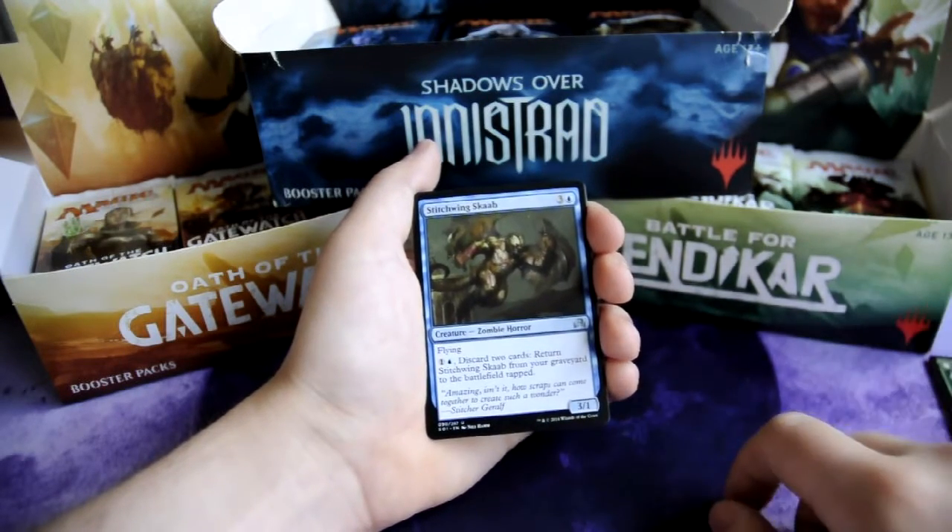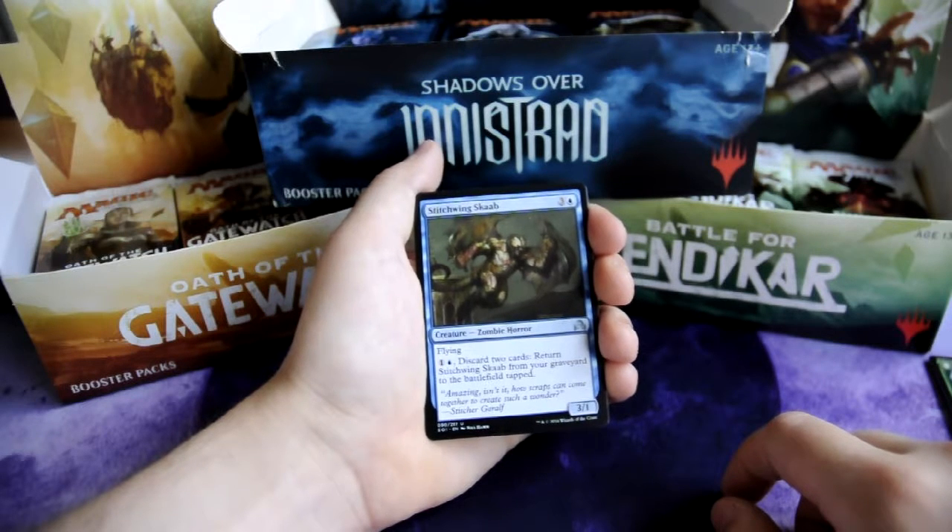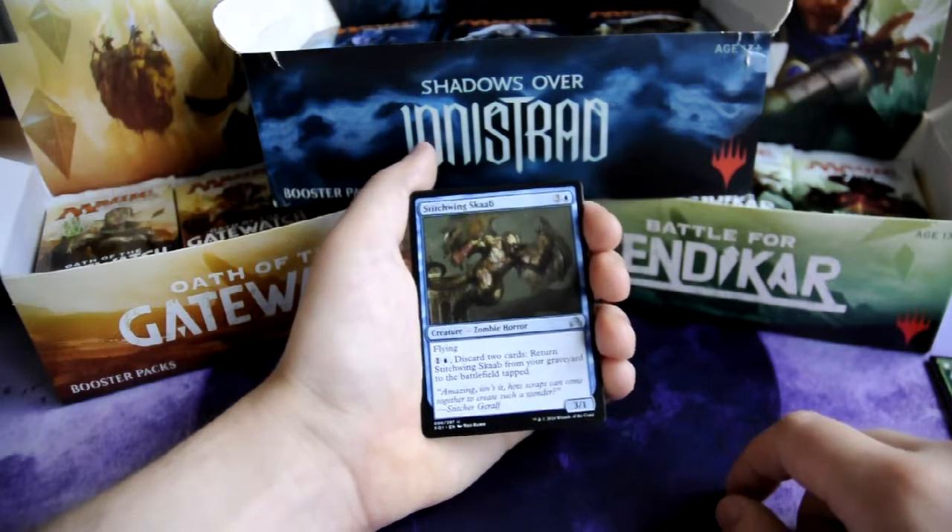Next card is Stitchwing Scalp, 3 and 1 blue — Zombie Horror, 3/1 creature. It has flying. And for 1 and 1 blue, discard 2 cards: return Stitchwing Scalp from your graveyard to the battlefield tapped.